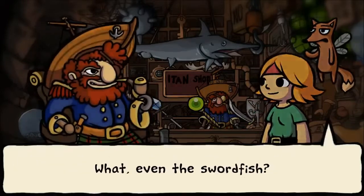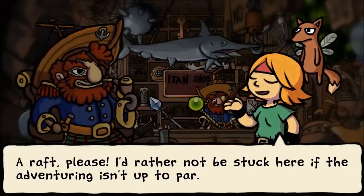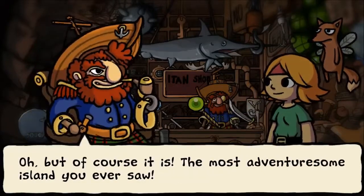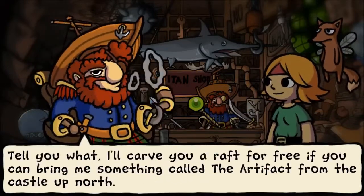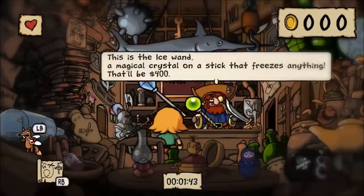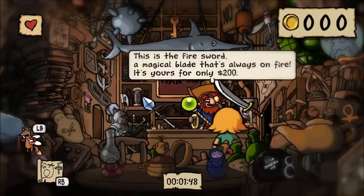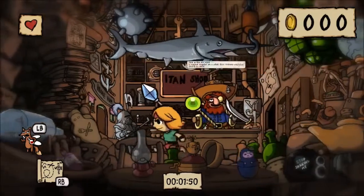Even the swordfish? Especially the swordfish. So what do you need? A raft please — I'd rather not be stuck here if the adventuring isn't up to par. Oh but of course it is — the most adventurous island you ever saw. I'll cover your raft for free if you can bring me something called the artifact from the castle up north. In the meantime, I bet there's lots of gold in the castle too — go get some, then buy something. You can't afford any of this right now, but the thing we're interested in is the fire sword because it costs $200. It's a magical blade that's always on fire.